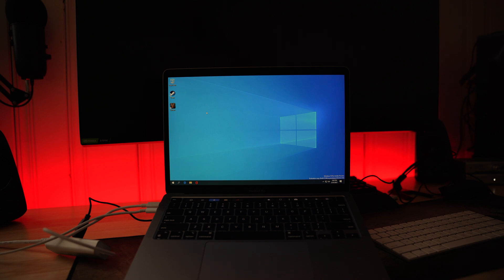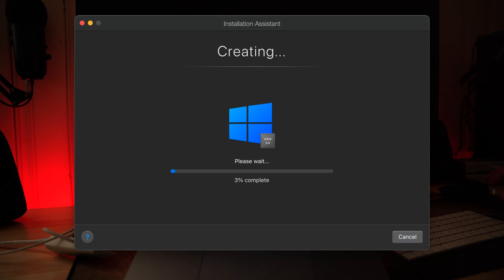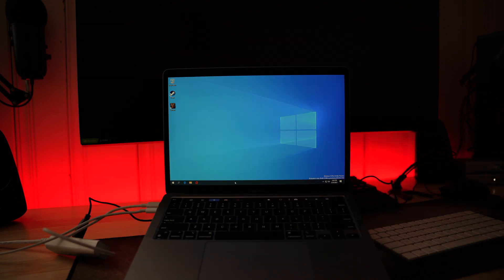I was actually surprised they have Windows on ARM — it's an Insider Preview edition. I got Windows installed on Parallels, as you can see down here: Windows 10 Pro Insider Preview. I did dedicate about five and a half gigabytes of RAM and all eight cores to this as well.